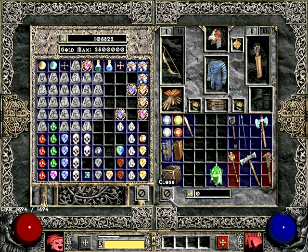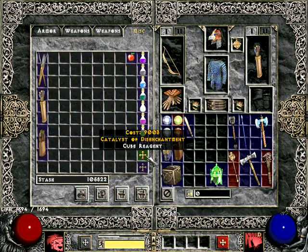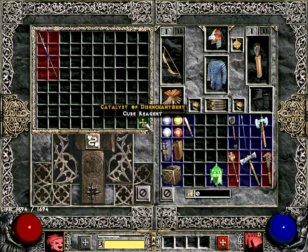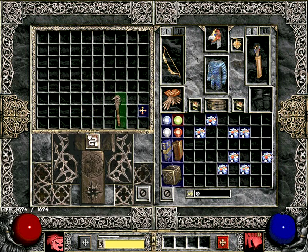The way this is done is you put a unique item and a catalyst of disenchantment — which is this thing; make sure it's not destruction but disenchantment, the yellow one — put them in the cube, unique item on the catalyst, and transmute. This gives you arcane shards. I'll just do all of them and disenchant the unique items, which will give you a pile of these arcane shards.